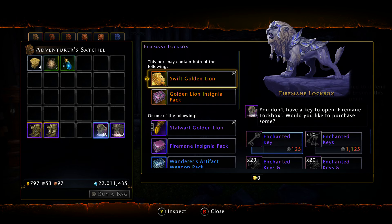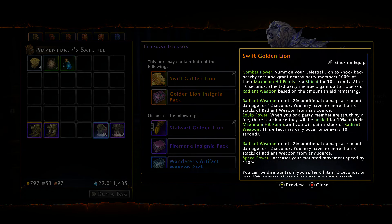Let's inspect the box. The top-end reward is going to be the Swift Golden Lion mount, and you also get a Golden Lion Insignia Pack. The Golden Lion is one of the better legendary mounts in the game for certain classes — clerics, tanks, especially paladins. Everything to do with the radiant weapon damage — my friends love this mount, they say it procs so much, and the HP gain and the shield are great. It does get pretty expensive — 10 to 20 million easily — and the drop rate is horrible, but congratulations if you pull one.